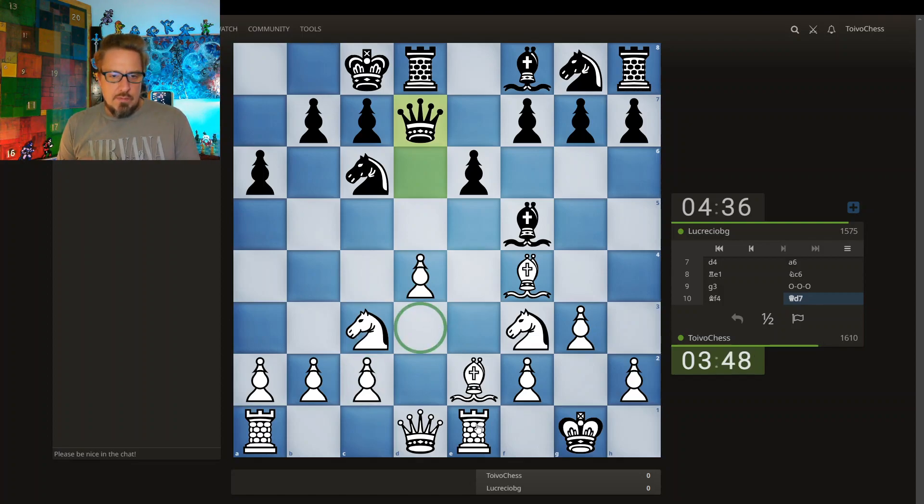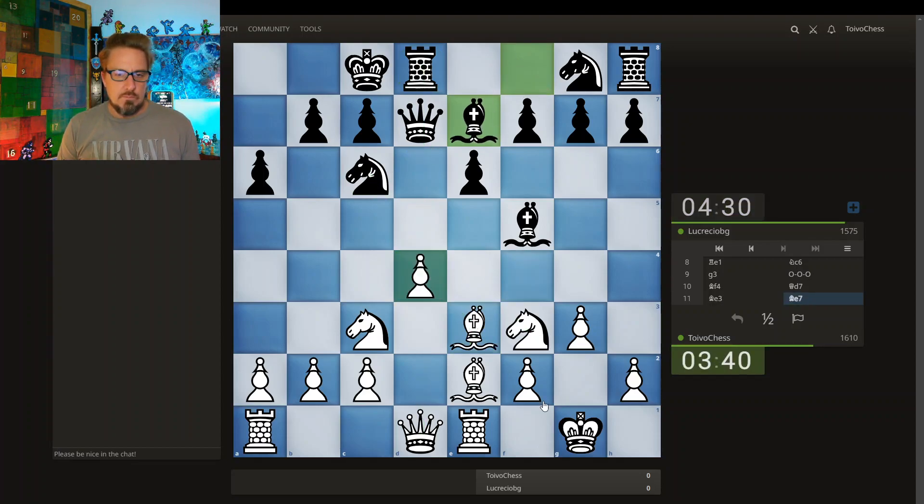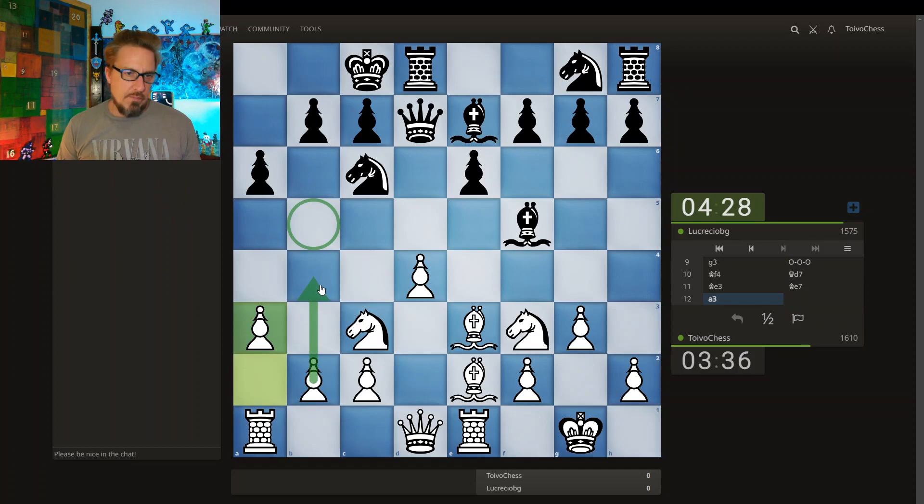So I do have some issues here. I'm gonna defend here three times — it's defended by the knight, the bishop, and the queen. It's attacked by the knight, queen, and the rook. My opponent has some undevelopment issues as well. I'm just going for this pawn storm, trying to get b4, b5 in. Yep, b4, b5.